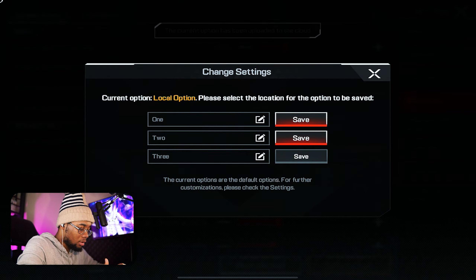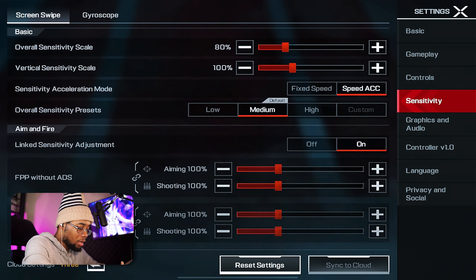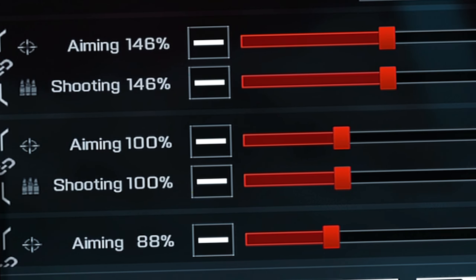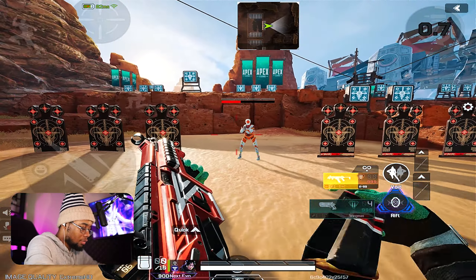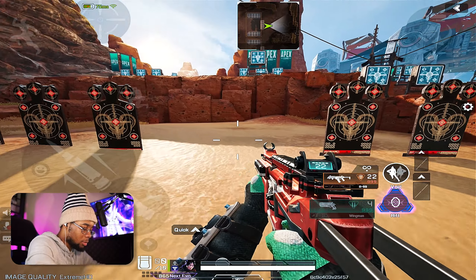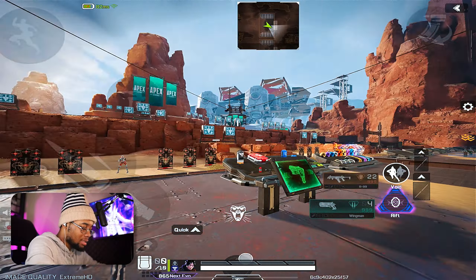That means my look-around or hipfire sense for flicking needs to be higher, and at the same time my iron sight sense needs to be lower. One thing you can do before getting into the nitty gritty is go to sensitivity and look at the overall sensitivity scale value. The game usually programs the ratios between the different sights pretty well, so you don't have to mess with anything too much for a decent sensitivity. What I'm going to do is lower the overall sensitivity scale so I still have the ratios for the other sights, but it fits me a little better for my aiming down sights.